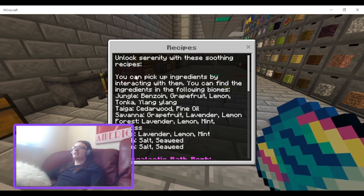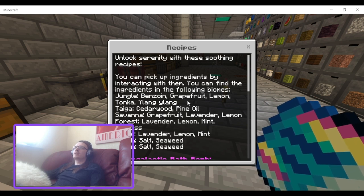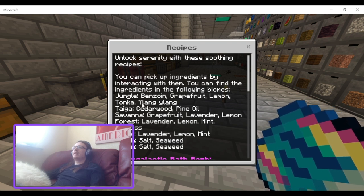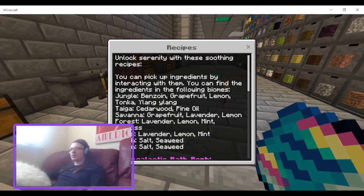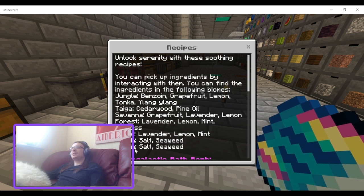Unlock serenity with these soothing recipes. You can pick up ingredients by interacting with them. You can find ingredients in the flowering biomes and jungle, where you can find benzoin, grapefruit, lemon, tonka, and orange. In the taiga you can find cedarwood pine oil. In the savannah you can get grapefruit, lavender, and lemon. In the forest you get lavender, lemon, mint, and archermost. In the plains you get lavender, lemon, and mint. In the beach and ocean you get salt and seaweed.